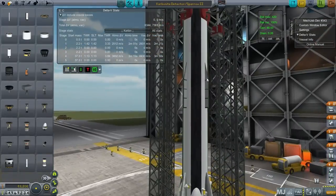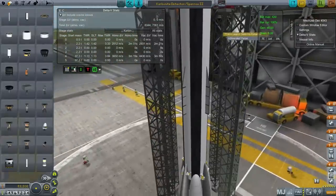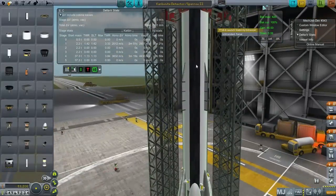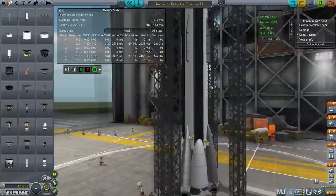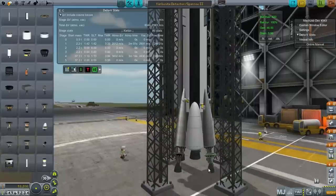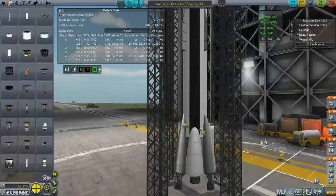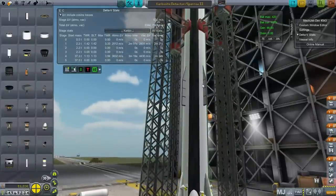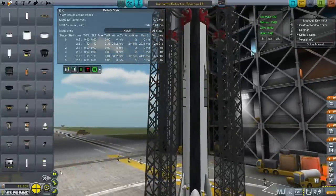The key thing about aerodynamic strakes is that they kill roll — that's their goal in life. They channel the air through. It's possible I need 8 instead of 4, but for now I'm going with 4. Probably on the Maximus I'll try 8. Another job they perform is general stability.